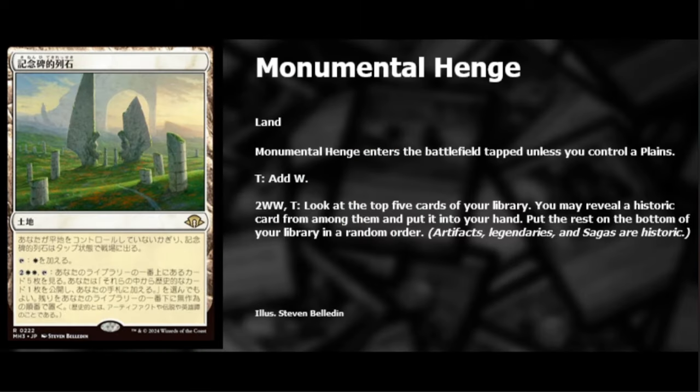Moving on — next we have Monumental Hinge. The land enters the battlefield tapped unless you control a planeswalker. This is going to be a land cycle. Tap: add one white mana. For two white and tap, look at the top five cards of your library — you may reveal a historic card from among them and put it into your hand, then put the rest on the bottom of your library in random order. Historic cards are artifacts, legendaries, and sagas.